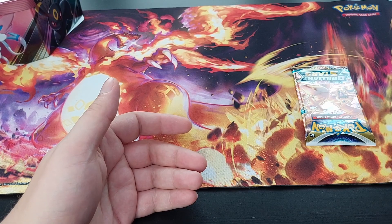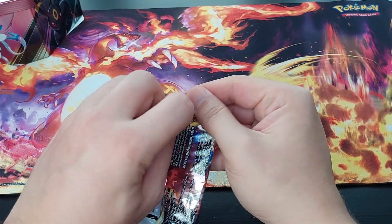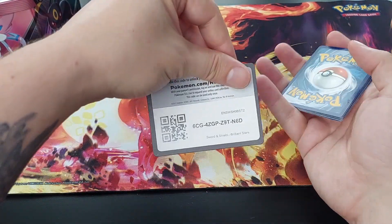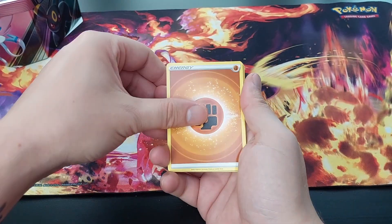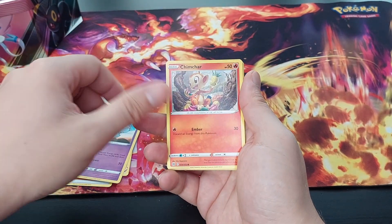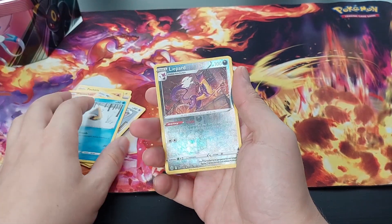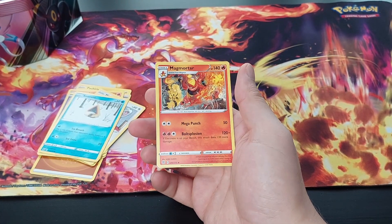Last pack. We hope for a good pull at least. Come on — code card. Last pack magic, peeps. A trainer gallery — come on, at least a trainer gallery. Fighting Energy, Krookodile, Pachirisu, Cinderace, Chandelure, Chimchar, Minccino, Baltoy, Snorunt, Reverse Holo Leopard, and a Magmortar Normal Rare. Okay, cool.